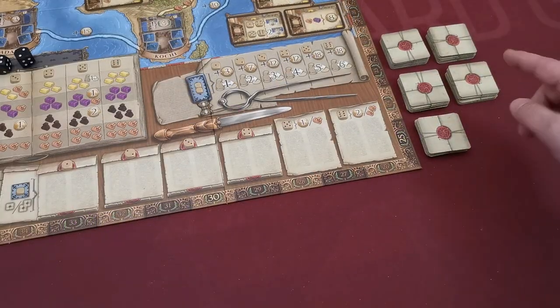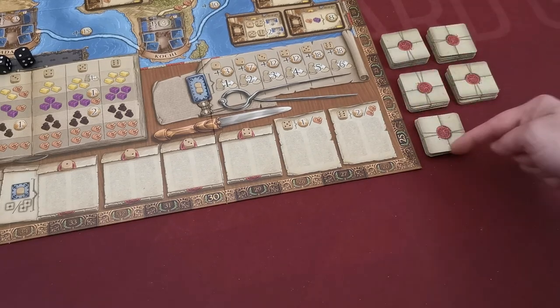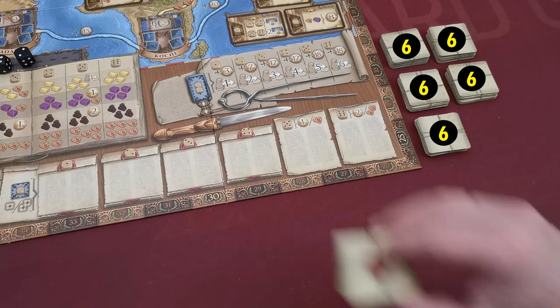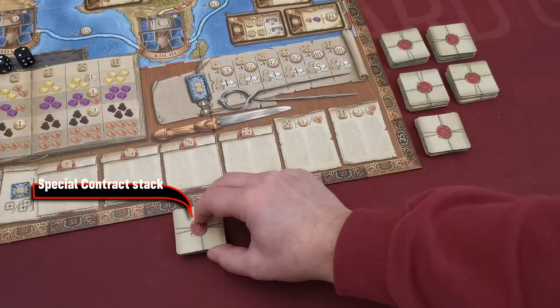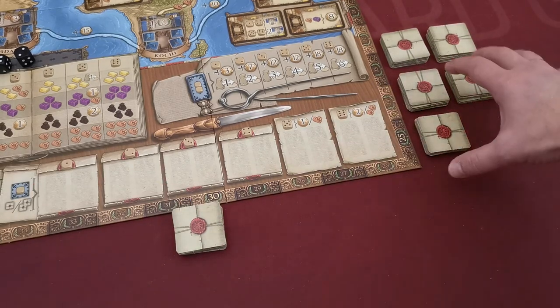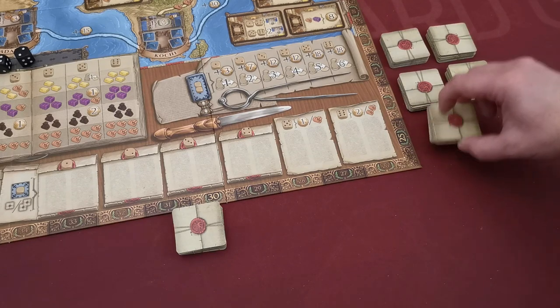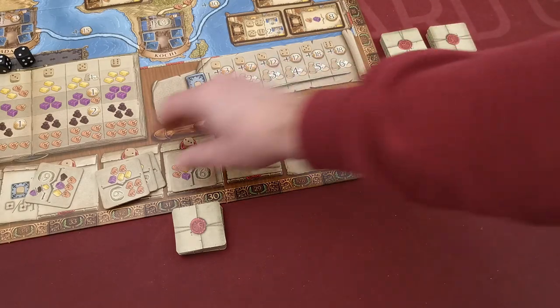Next, take the contract tiles with the red seal, shuffle them, and create five equal stacks of six tiles each. With the remaining tiles, create a special stack placed a bit apart from the rest. These five stacks correspond to the five rounds of the game, so for the first round you take any one of these stacks and place them onto these spaces here.